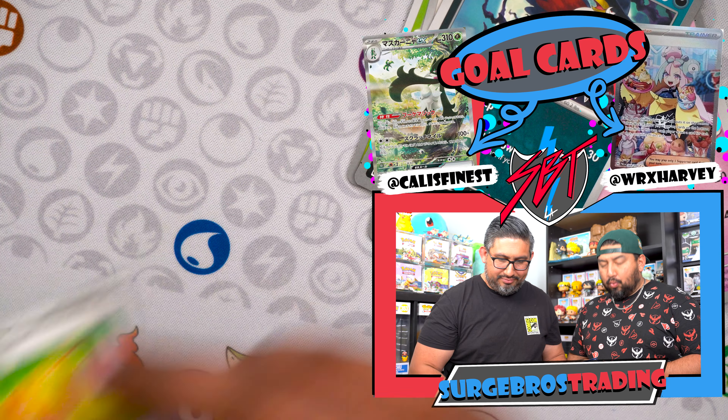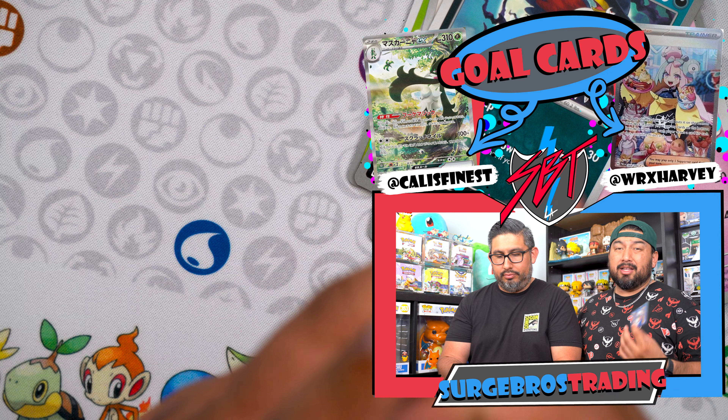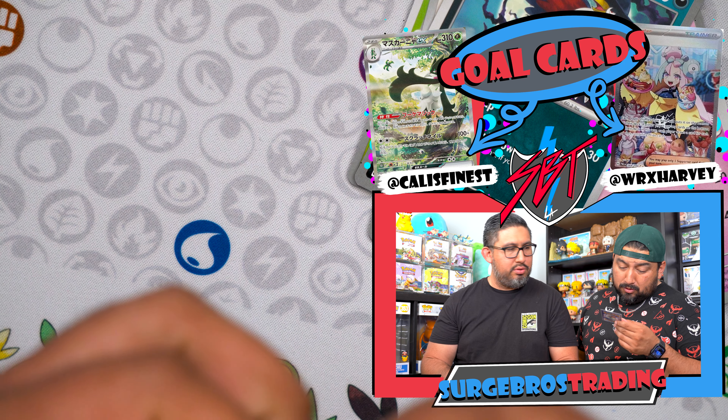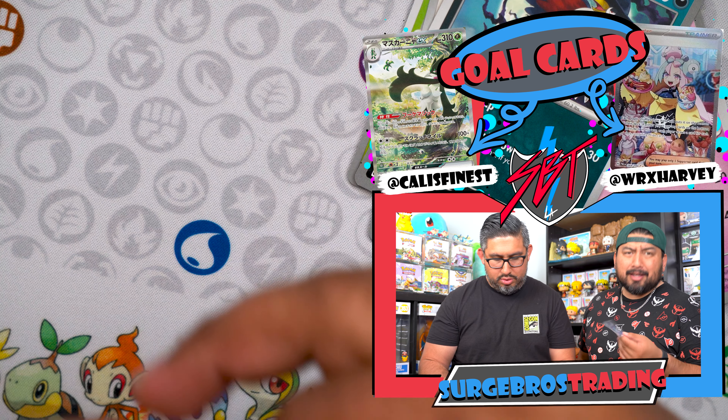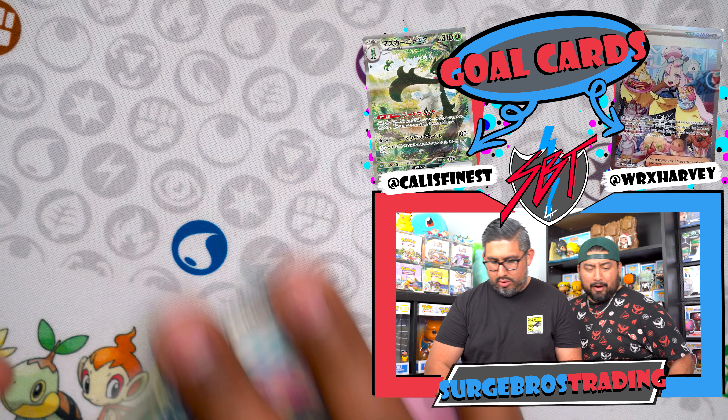Remember, a single gold star is an illustration rare, and two gold stars is a secret or specialty illustration rare. We got an Ice Cube illustration rare — he's got his head stuck in the fridge. Poor Ice Cube, he's frozen.